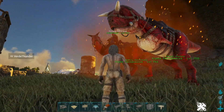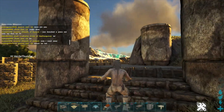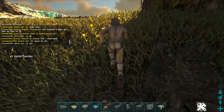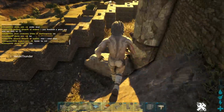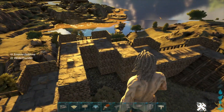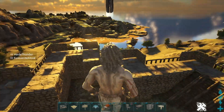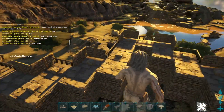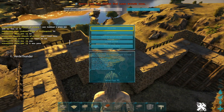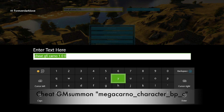If you guys want to spawn in a Carno, I'm going to go over here and show you how. Alpha Carno - if you're spawning in any Alpha in the game, they come in wild, so you're going to want to be careful. I like to go in God mode and creative mode as well, and fly into the air and go to a secluded area where it doesn't have a lot of room to run around. If you go in the air, it drops and it won't be able to kill you. I'm going to show you guys three commands.